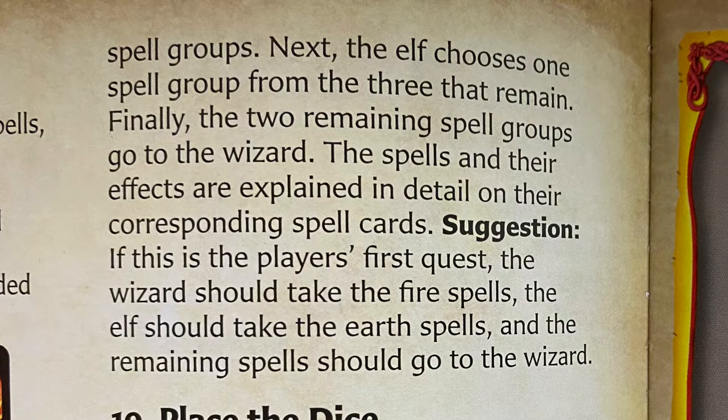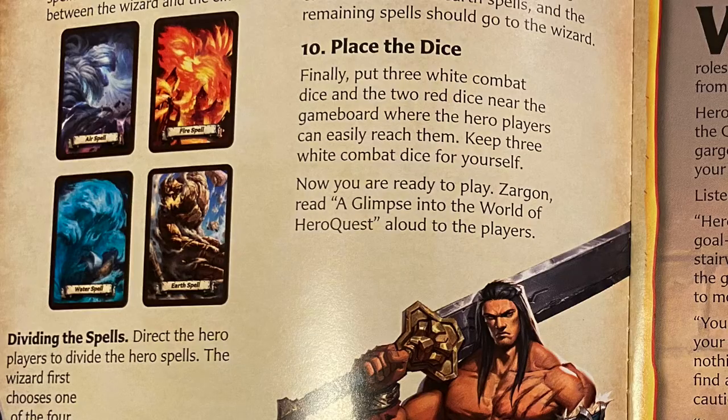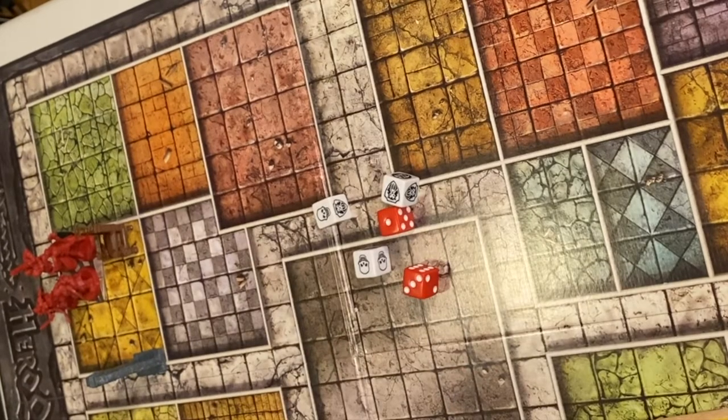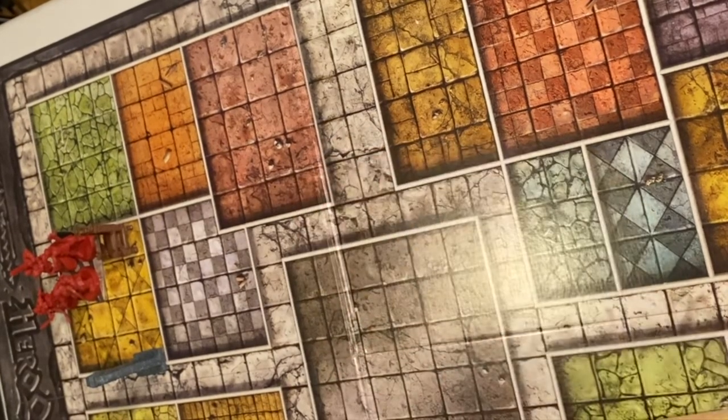The spells and their effects are explained in detail on the corresponding spell cards. As a suggestion for the players' first quest: the wizard should take the fire spell, the elf should take the earth spell, and the remaining spells go to the wizard. Place the dice — finally, put three white combat dice and two red dice near the game board, and three white combat dice for yourself. Now you are ready to play. Sargon, read 'A Glimpse into the World of HeroQuest' out loud to the players — we will do that when we play.